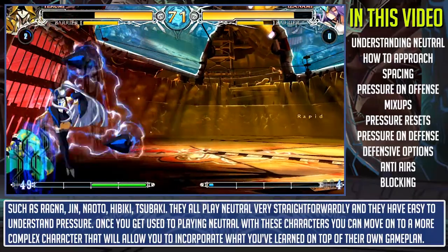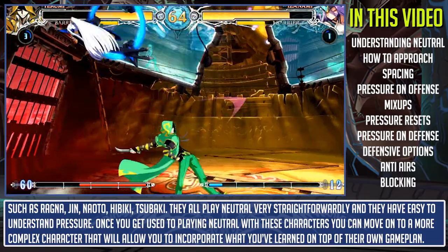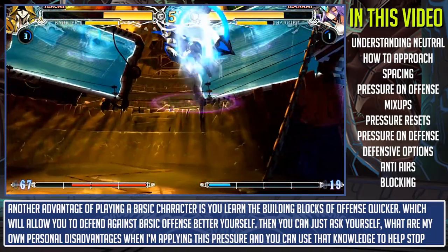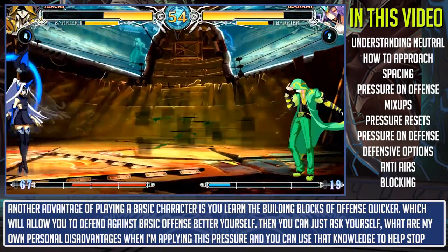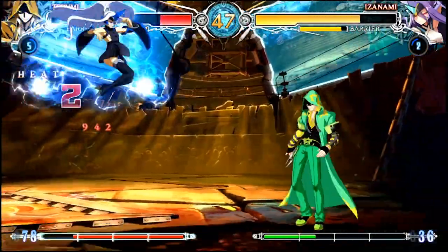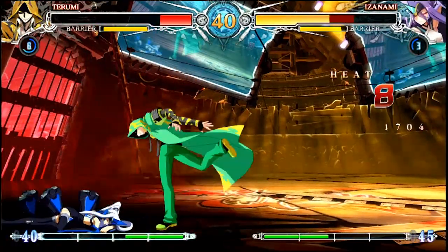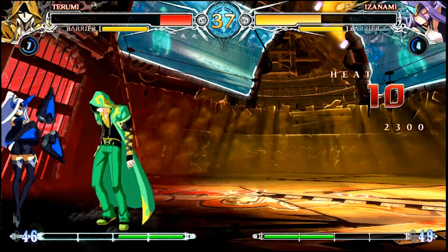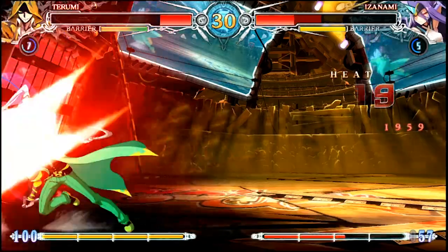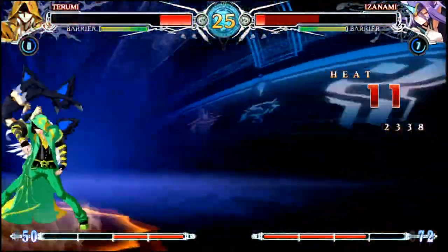Neutral, offense, and defense are all really hard things to grasp in any game, but especially in BlazBlue. If you aren't used to it, I'd recommend picking up a more basic character with straightforward offense and neutral to help learn and adjust — such as Ragna, Jin, Naoto, Hibiki, or Jubei. They all play neutral very straightforwardly and have easy-to-understand pressure. Once you get used to playing neutral with these characters you can move on to a more complex character. Another advantage of playing a basic character is you learn the building blocks of offense quicker, which will allow you to defend against basic offense better yourself. Ask yourself what your own personal disadvantages are when applying pressure, and use that knowledge to stop your opponent's pressure. That's all for this episode — hopefully this helps teach you the basic game plan of playing BlazBlue.